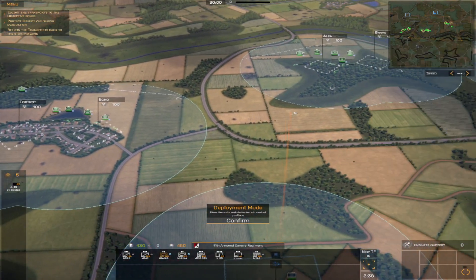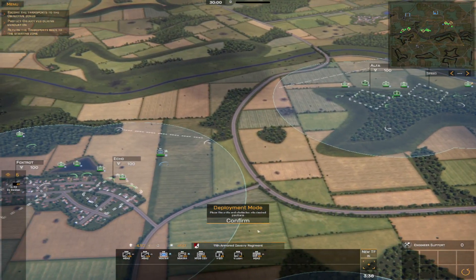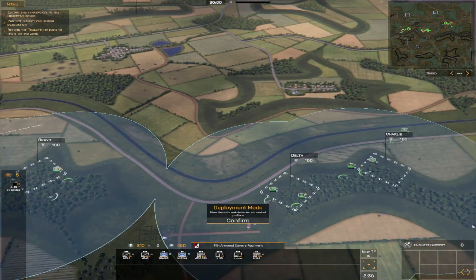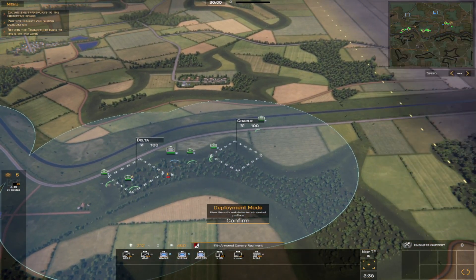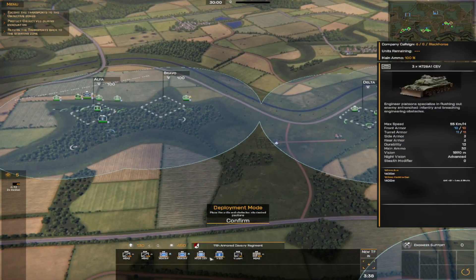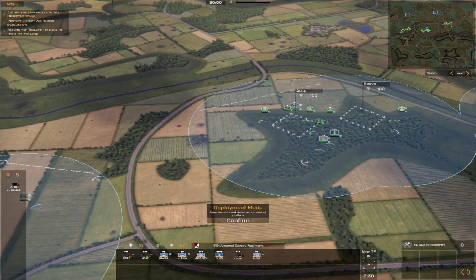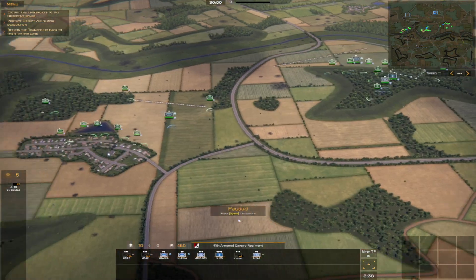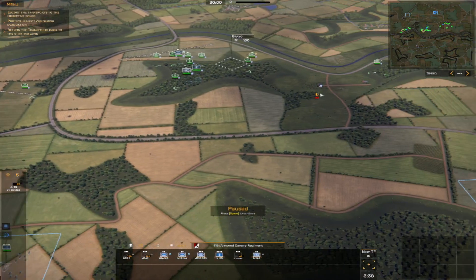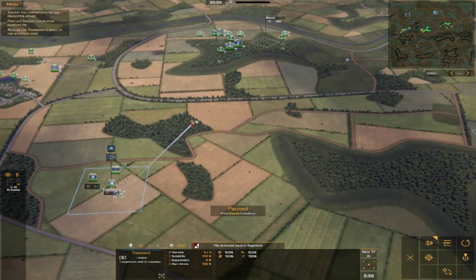The next thing we're going to do is deploy our units using these blue circles. Since there are additional blue circles we can initially deploy them right where we want them, which is one of the more fun mechanics. Artillery right in the middle, and then an HQ up here with this unit. That's our initial deployment. We hit the spacebar to confirm. Now let's talk about our transports — all six positions went away. We need to click on the transports, hit the F key for fast move, and fast move them to the collection position.